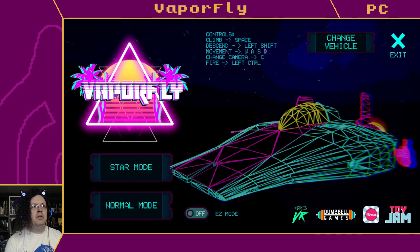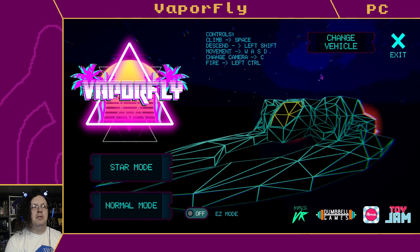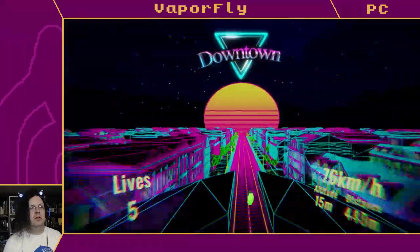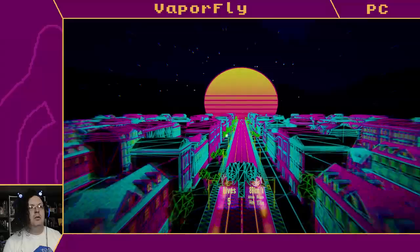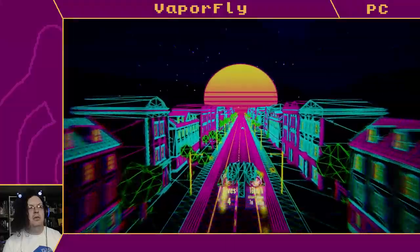Different ships definitely have different acceleration as well. It's kind of annoying that dying dumps you all the way back to the default ship. Oh, there's a camera change too - oh no. Okay, it's first person and then less first person. Honestly, first person mode is terrifying.